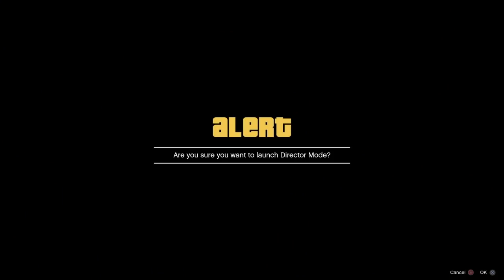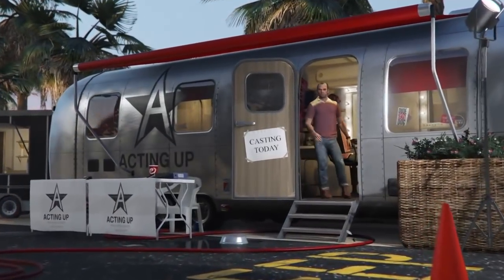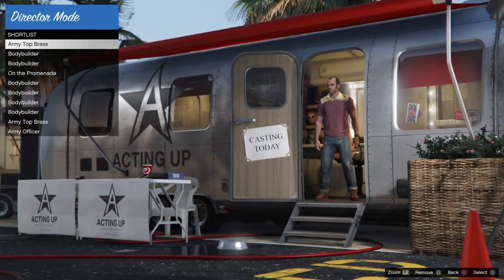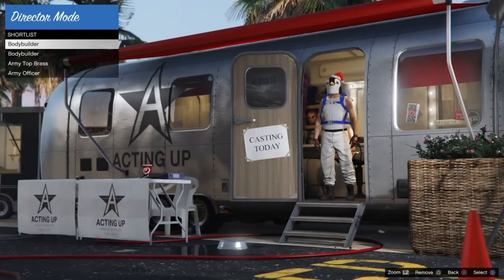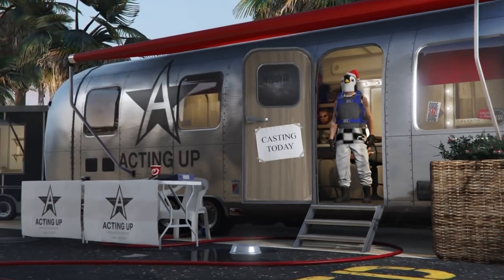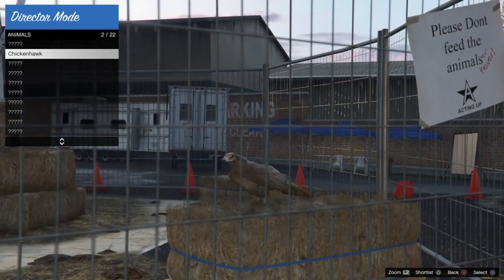To get started, the very first thing we're going to do is start off in Story Mode, open up the interaction menu, and go into Director Mode. From here we're going to go into our Shirtless Actors and we want to hit Triangle to remove anything that's inside of our Shirtless. If you don't have anything in here then you guys are good to go.